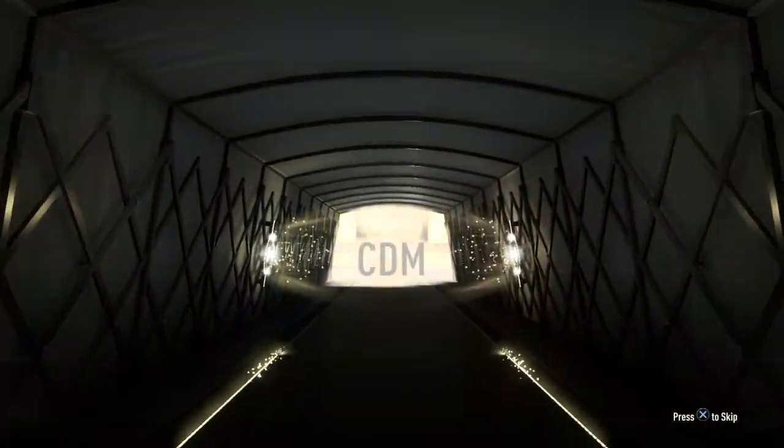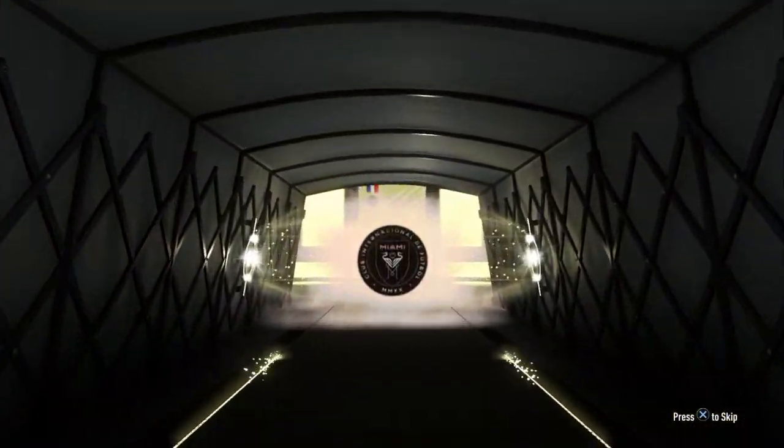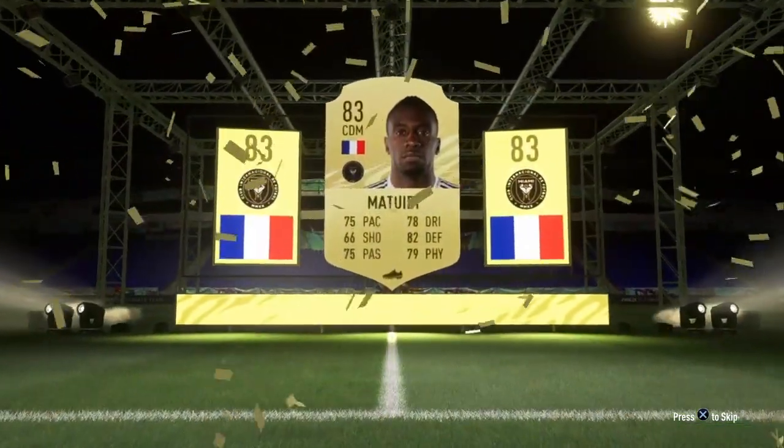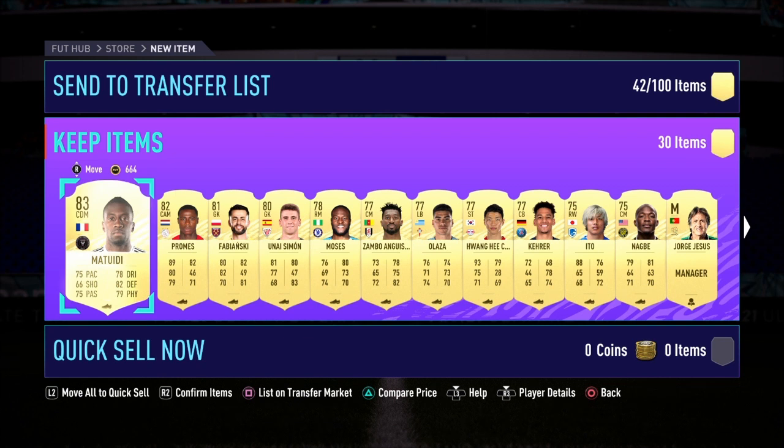It's going to be a French CDM, and that is going to be Inter Miami's Matuidi. So as bad as this pack actually is, it's still worth about 20,000 coins, meaning I already doubled my coins, and I still have a 50k pack to open.